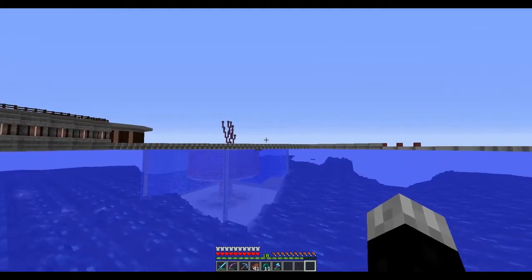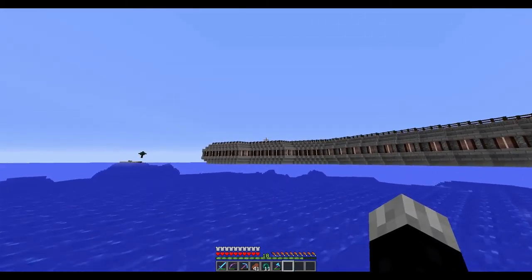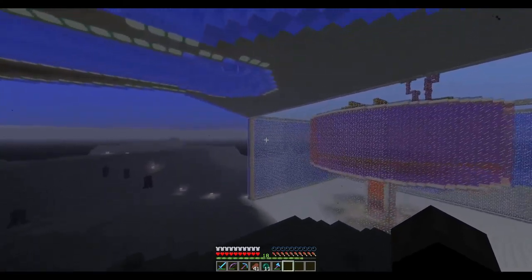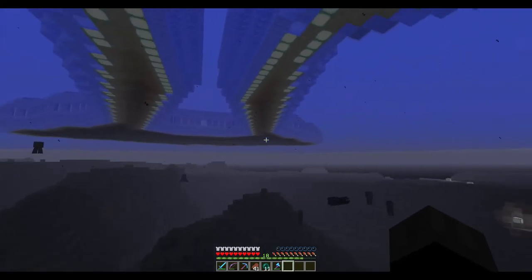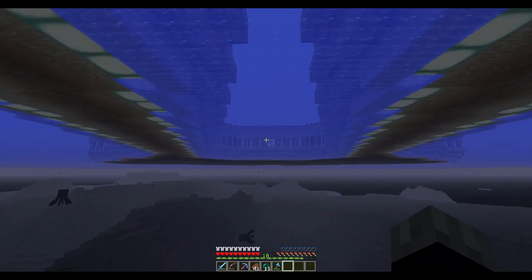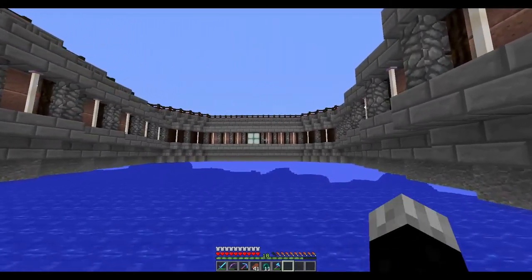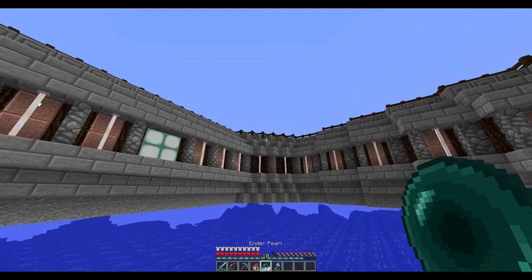This is what the bottom layer of the whole thing looks like — it will go all the way around. There are four piers and they'll all have this bottom base design. I really love how this looks underneath — it looks awesome. I added sea lanterns along the inner edge too, and continued that same pattern along the middle portion.